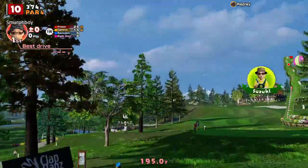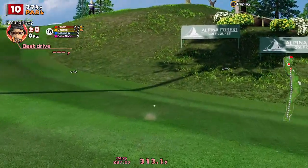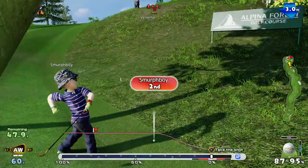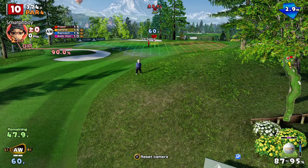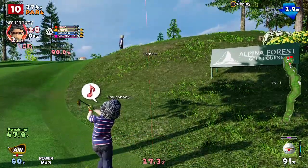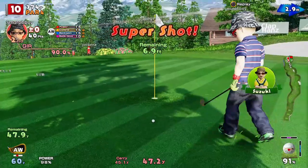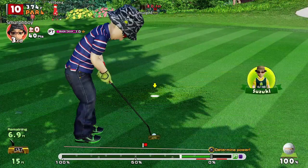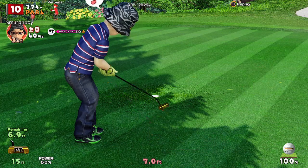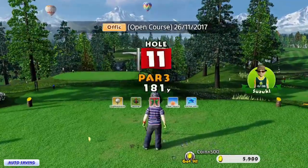We're just not interested in our total score here. We're interested in getting some albatrosses, so we want to get our eye in, get a feel for the course — a feel for the wind more importantly — and see what we can do. We want to keep an eye out for holes where we think we've got a chance at the albatross. I think there's one coming up. Let's pick up our hole bone assists because we like our hole bone assists.